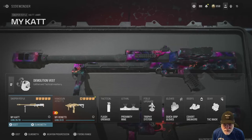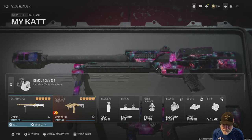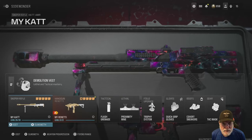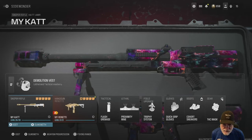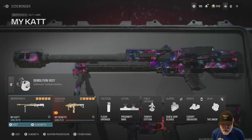Newbie reporting for duty with a crazy notion — let's take the CAT AMR into the small map mosh pit. First, the configuration: I use quick grip gloves rather than marksman gloves so that I can quickly change to the secondary weapon, because the CAT is going to have a slow ADS. Let's take a look at it.